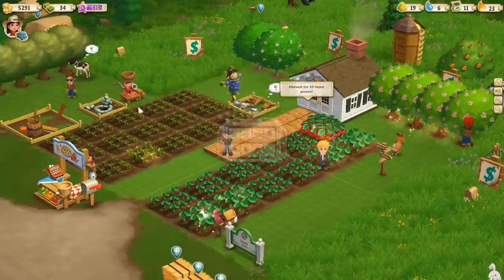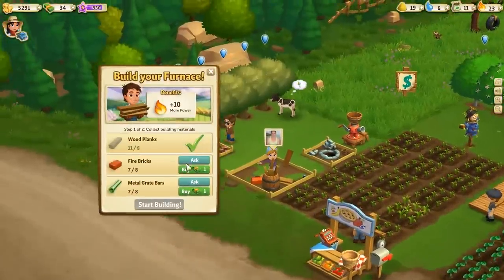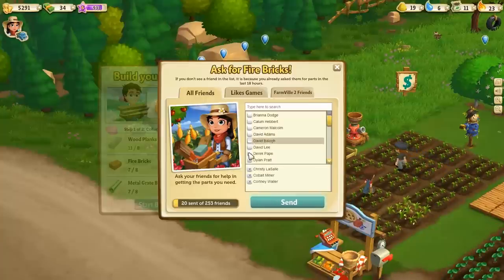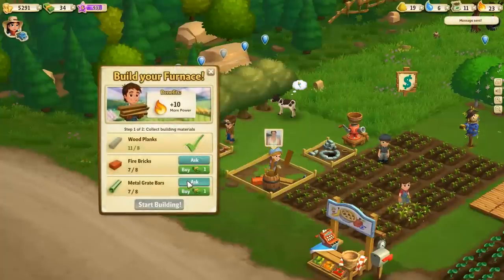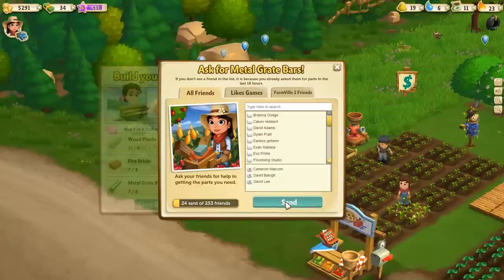The furnace and the shady trough — I'm gonna place the furnace right here. I need fire bricks, so I'll ask Courtney, Cobalt, Christy, and Derek for that. Hopefully one of you guys will log on and check it out. I also need metal great bars — let's ask these people real fast.